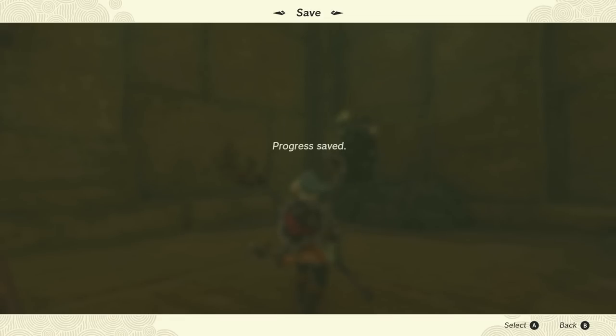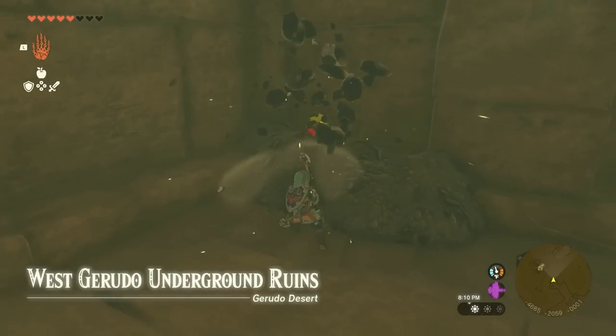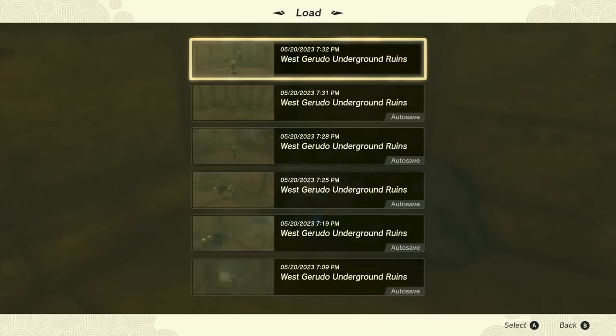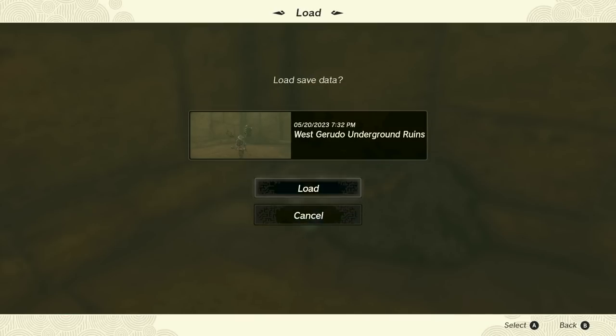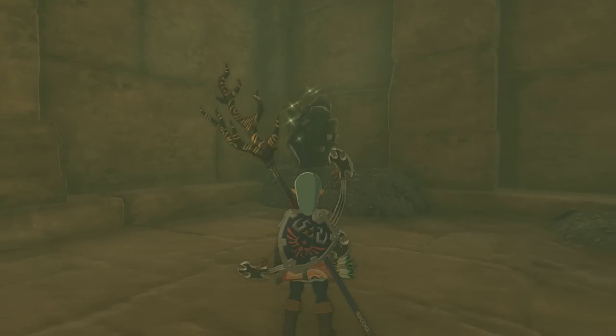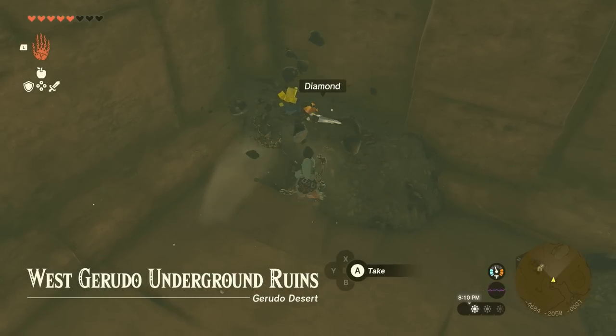The first way to get diamonds is through the rare ore deposits. You can create a manual save, then break the ore deposit. If it doesn't give you a diamond, you can reload the save and try again, and keep doing that until you get a diamond. I did this with two rare ore deposits and it took about four minutes to get a diamond from each.